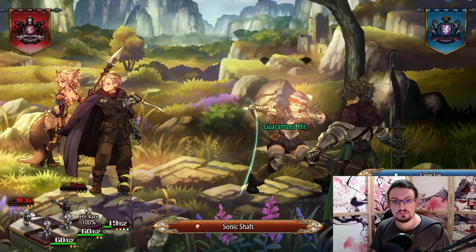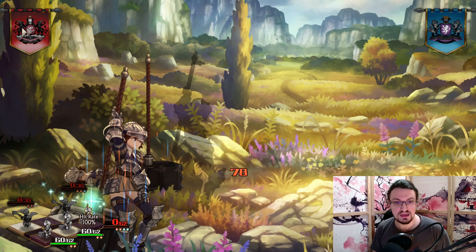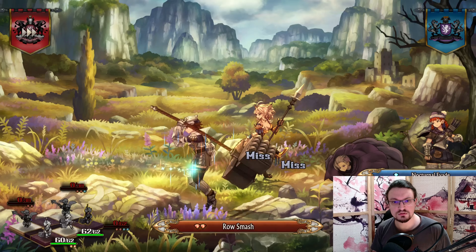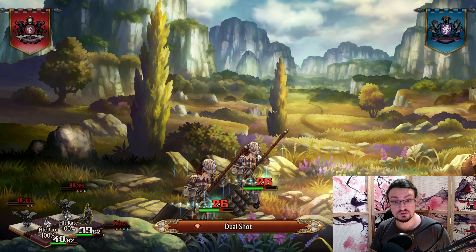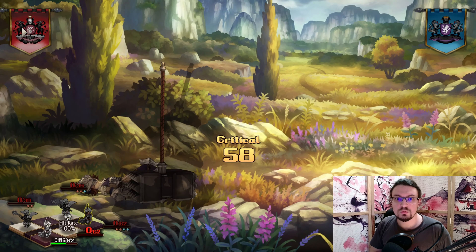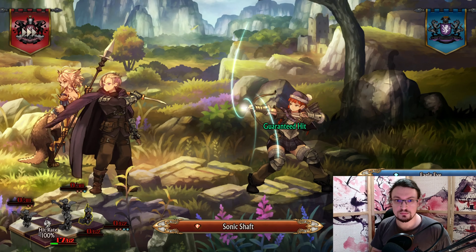First, what is an endgame squad? The game throws 5-man squads at you around the end of Elheim, but that's more around the mid-game point. The endgame starts with Albion at the end of Pasteria, so that's what I'm going to look at. I also only want to use named characters without hires as much as possible.